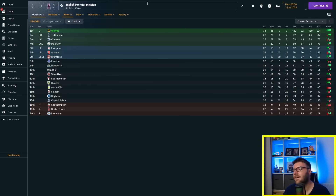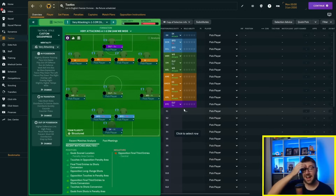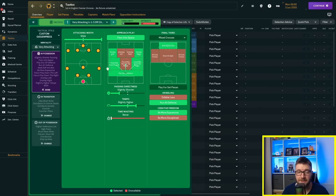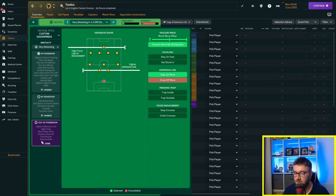I've gone back to an approach I like: a deep line forward instead of a target forward, with shadow strikers. I feel like all four of those players just mooching through into the box is a strong setup. Very attacking mentality, focusing play down the wings with overlapping, running at the defense, being more expressive, and passing into space. Not much changed in the other phases.